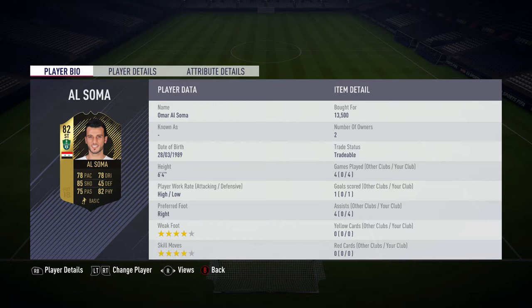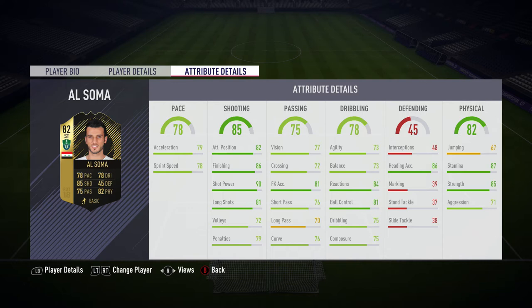Looking at Al-Sama's in-game stats, they do look okay — they don't look fantastic. I reviewed Alessandrini yesterday and he had a lot more dark green stats. Al-Sama's dark green stats: he's got 86 finishing, 90 shot power, 81 long shots, 85 strength — which is a big one — and 87 stamina. But it's mainly more in the light greens really. Anyway, we're going to have a look at all the in-game clips I got with Omar Al-Sama.